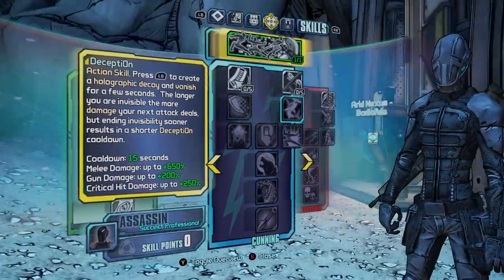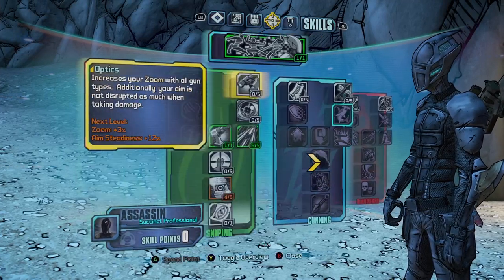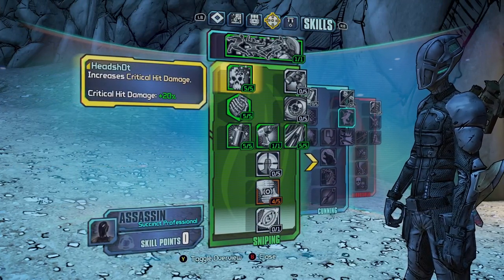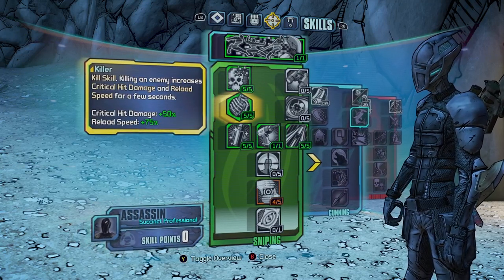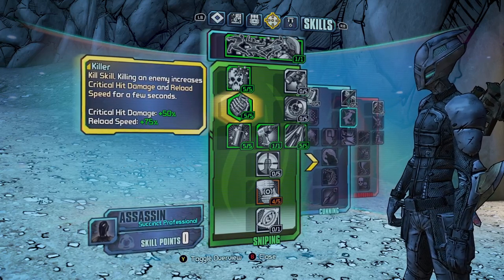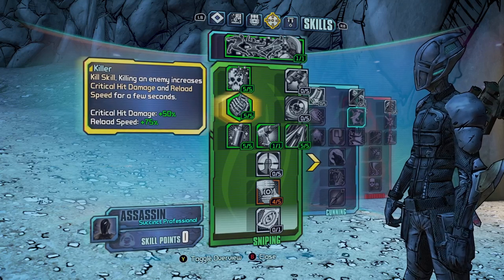These are my recommendations for where to allocate your points from level 1 to level 80. Deception at level 5, then levels 5 to 10 will be Headshot, which increases your critical hit damage by 20%. Levels 10 to 15 will be Killer, a kill skill which increases critical hit damage and reload speed by 50% and 75%.